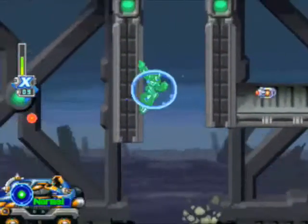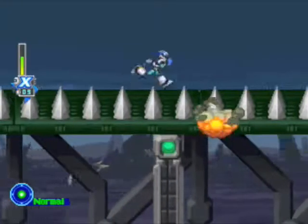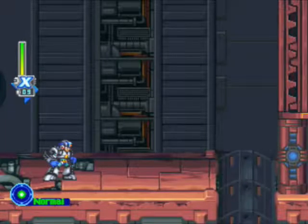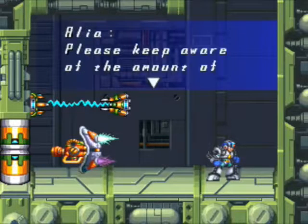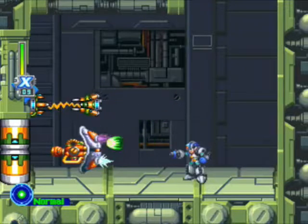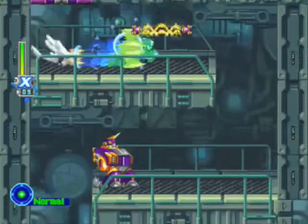There's a Giga attack, which I believe uses the R2 button. Yeah, that was a Giga attack — I guess it fills up by using normal weapon energy. I believe the Falcon Armor has a Giga attack too. Let's test it, and then I'll reload my other save state. Yeah, that's the Giga attack on the Falcon Armor. That's nice to know.